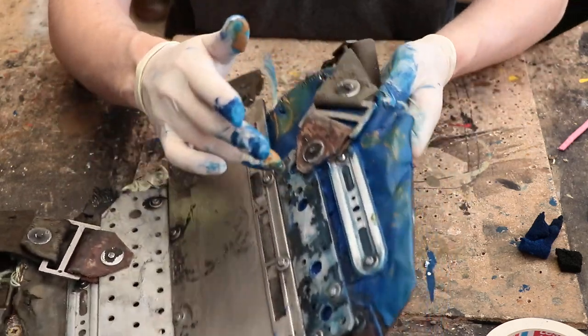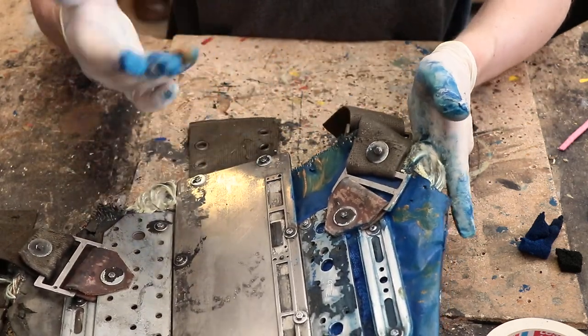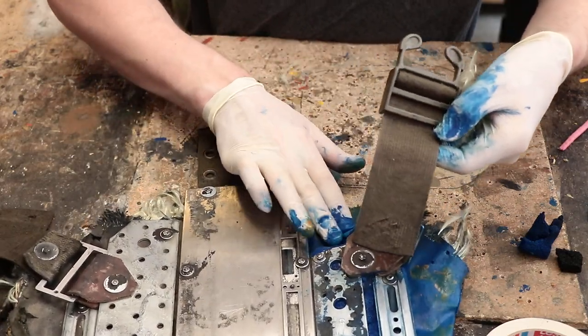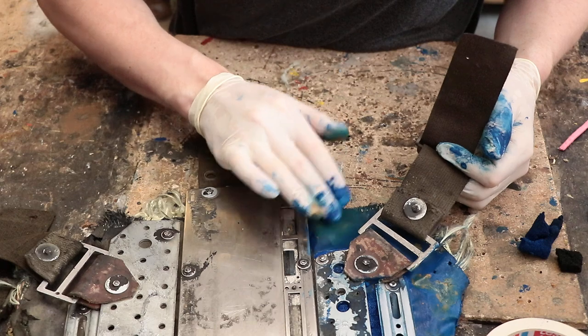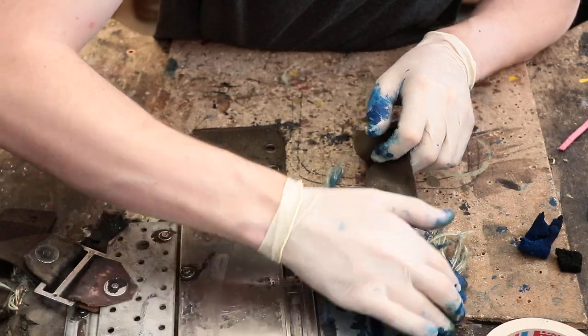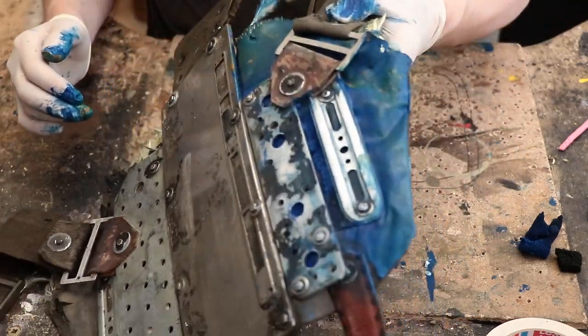I'm also going to use some fabric paint — these white and wasteland sand tone are fabric paints. As long as those paints are water-based it's all cool. Especially on a piece you're not going to wash, whether you use acrylic or fabric paint it doesn't really matter — just watch out that it's not toxic.